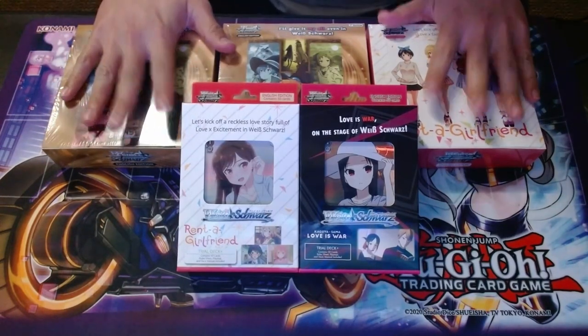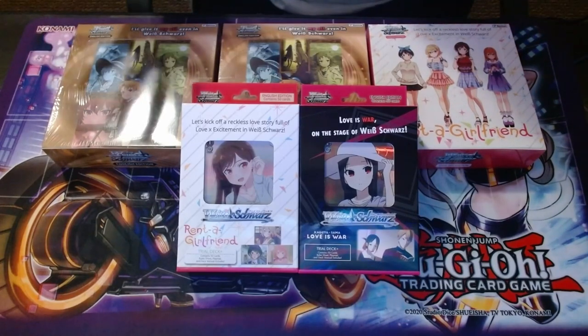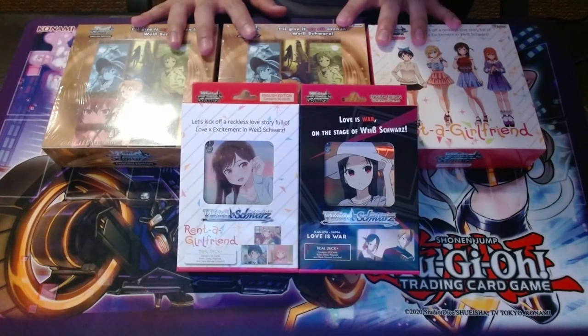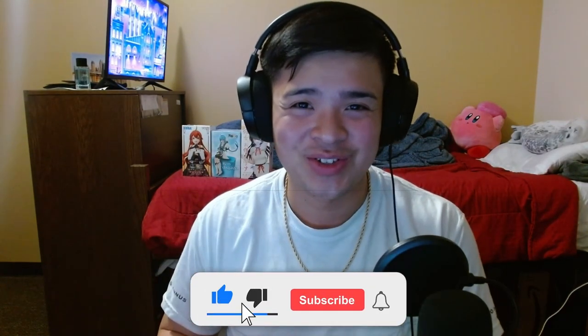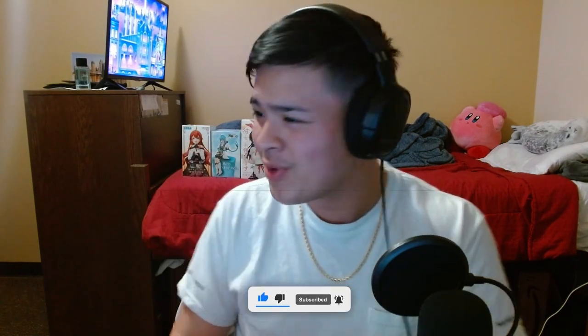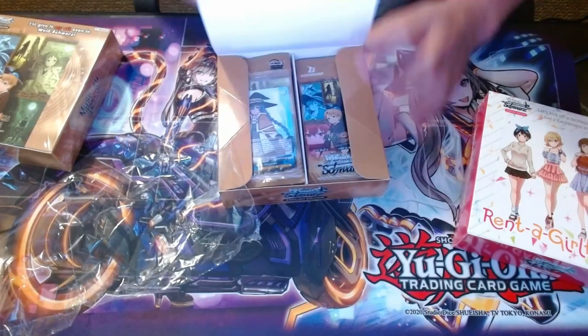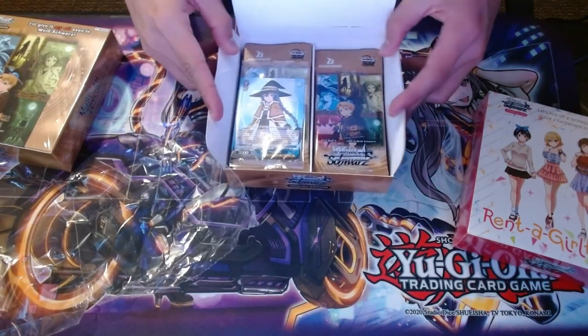Welcome everybody, my name is Matt Morrow and today we are opening some Weiss Schwarz booster packs. Before we begin I would like to ask you to subscribe to the channel because we still got one more booster box to open up and three more figures to set up and unbox. So I hope you enjoy the video — let's begin! And a bow, and it comes with a Roxy, let's go!